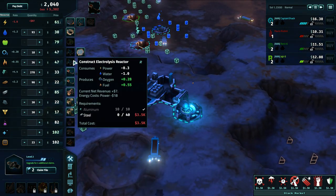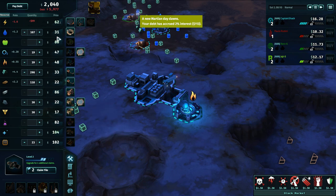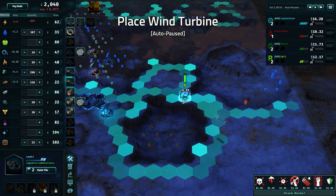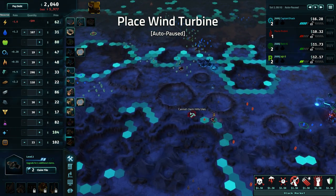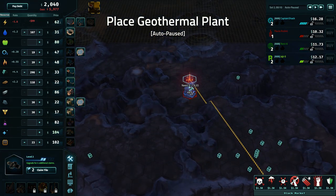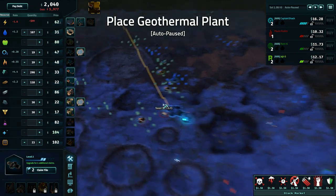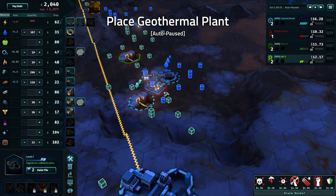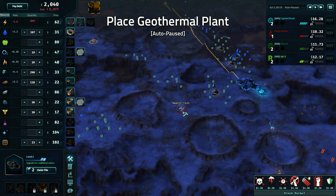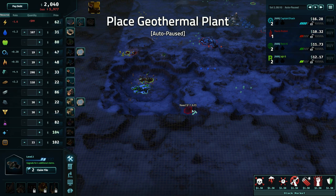We have two claimed tiles left. We want to get an electrolysis reactor early on while prices are kind of low because these things get a little expensive. I also want to get power. We could do wind energy - is there a geothermal vent nearby? Can't afford it. It's pretty far away and it'll cost $11,000 to construct. That's the problem with geothermal vents, and they take a lot of steel. I'm going to go steel production in this - that'll be one of my focuses. Steel and maybe glass. Maybe fuel because I'm so close to the water, and I can convert that into hydrogen and oxygen and sell them both back to the colony.